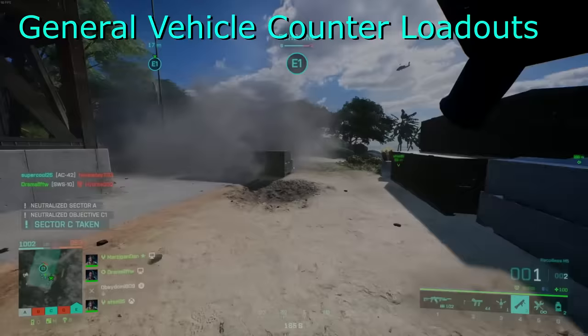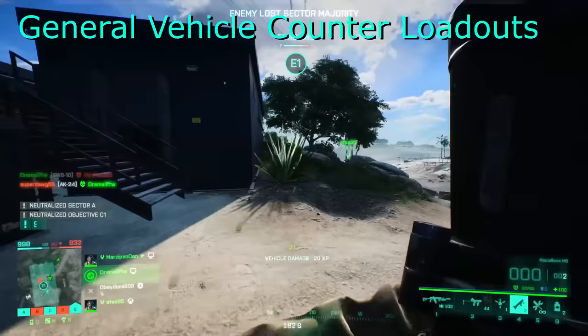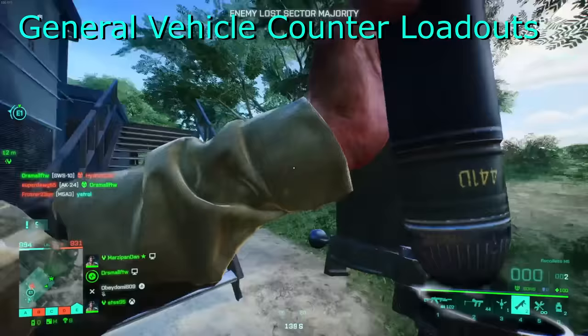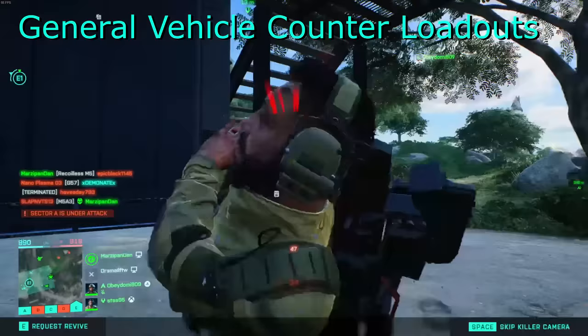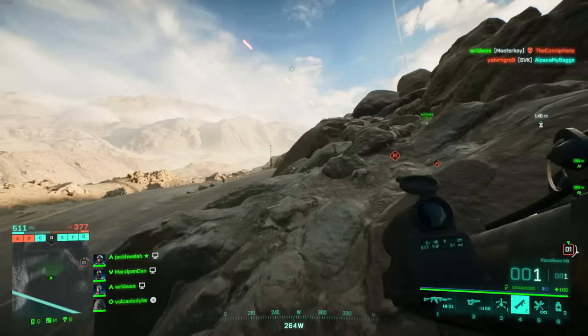An important feature which some people might not know is that vehicles take different amounts of damage depending on where you hit them. Generally they'll take the most damage from behind and the least damage from the front, with turrets and the sides taking damage somewhere between these two values. Now that we know what we're up against, let's look at our tools we can bring to the battlefield to use against them.